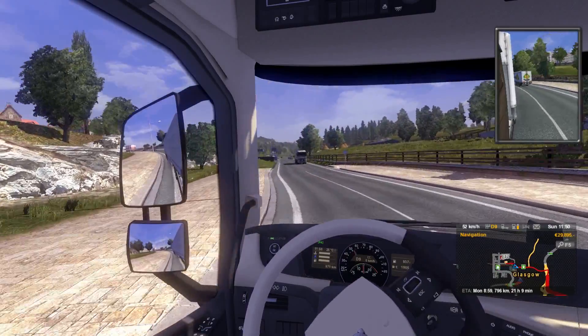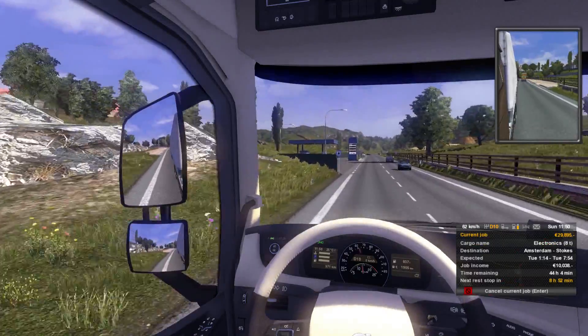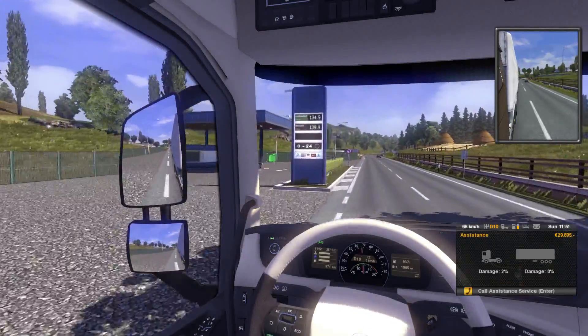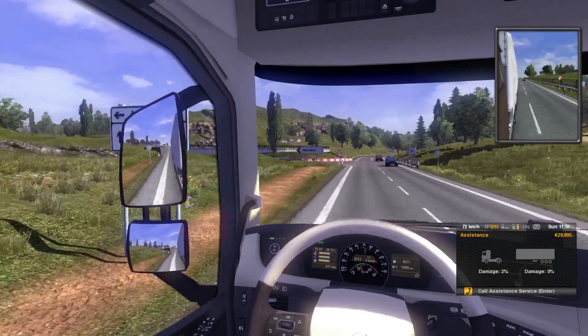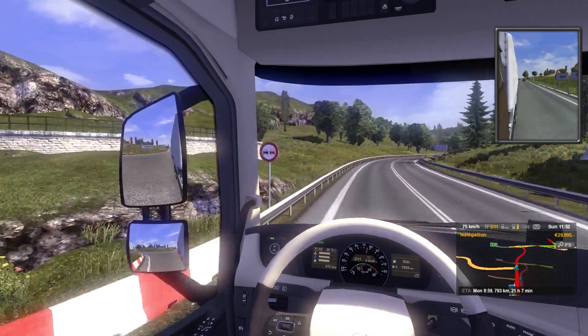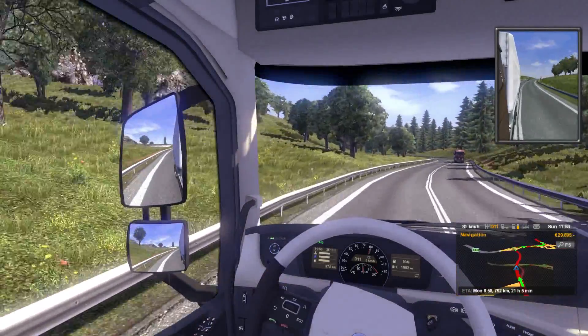This little map over here — you can actually change the zoom. It shows you info about your current cargo and then damage. Don't worry about that damage; there were some interesting glitches I ran into. And if you get any messages, they'll pop up there. It's a simple game. I think it's fun.